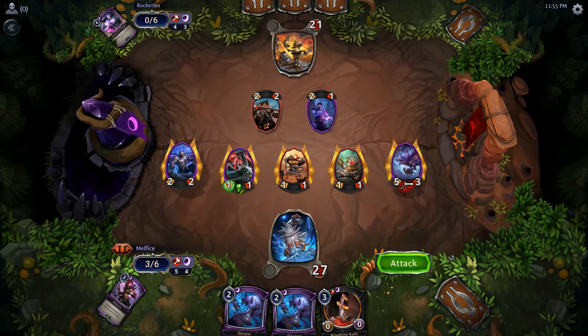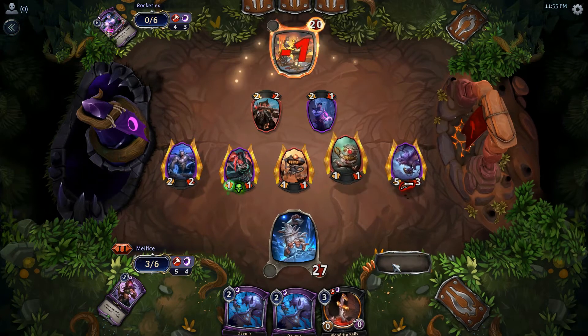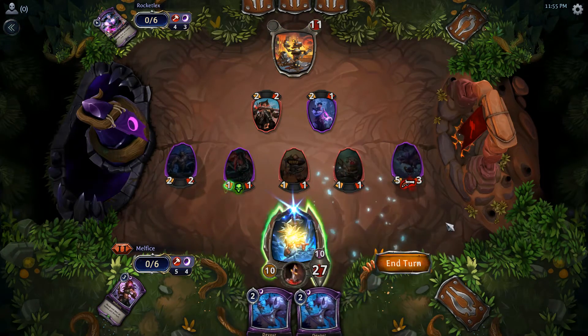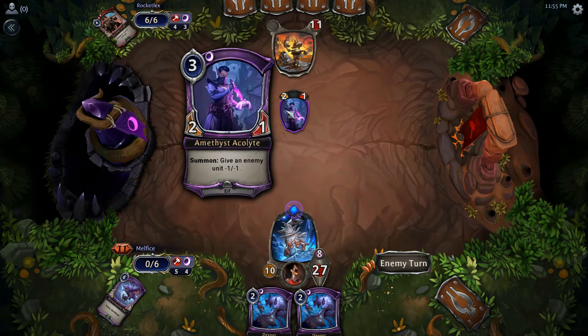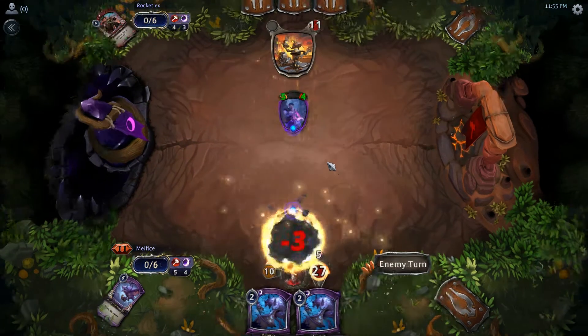I am going to attack — I don't want to hit my weapon with these guys. Hopefully he'll block. Oh, he doesn't block! That's surprising because he figures he's going to get this back. The weapons work differently in this game — you have to attack a minion if one is in play, you cannot go face. The minion's attack takes away the durability of the weapon.